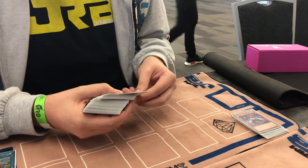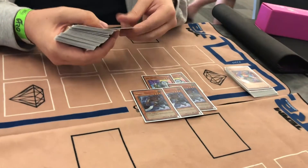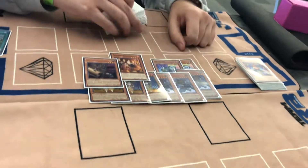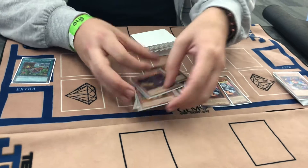For the zombies: two Unizombies, three Mezuki, three Solitaire, a Spirit Master, and a Gozuki — just the standard zombie lineup. There isn't really anything I would change on this.